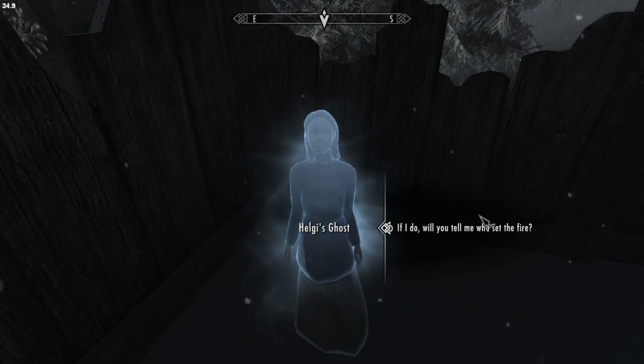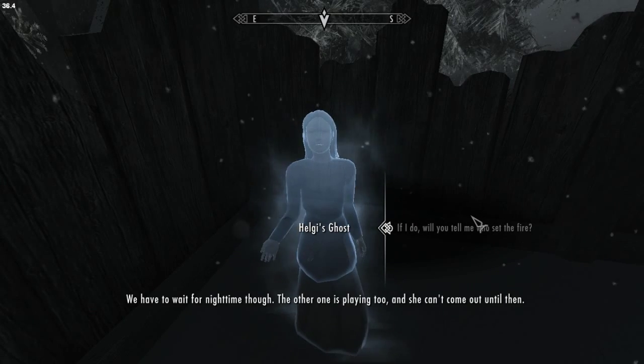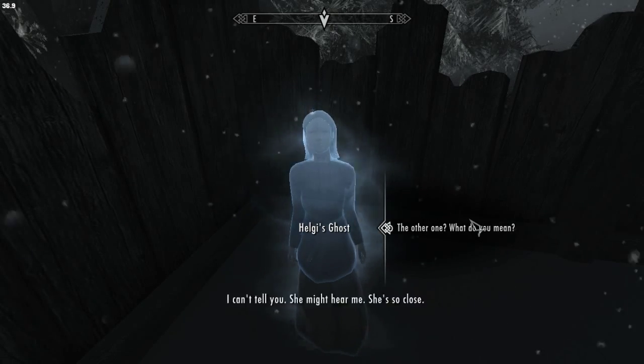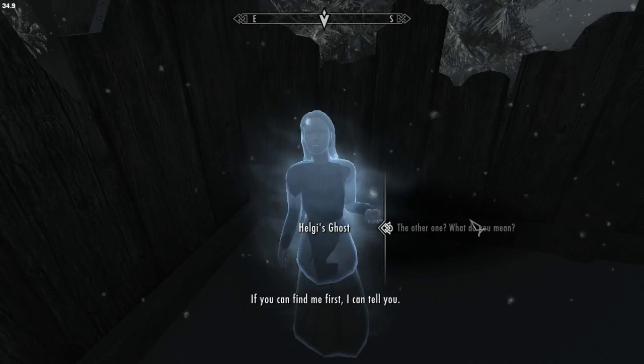I'm a stranger. Let's play hide and seek. You find me, and I'll tell you. We have to wait for nighttime, though. The other one is playing too, and she can't come out until then. The other one? I can't tell you — she might hear me. She's so close. If you can find me first, I can tell you.